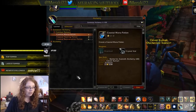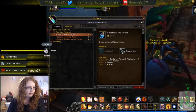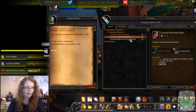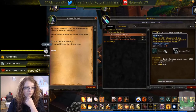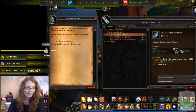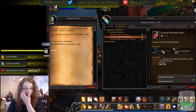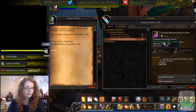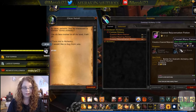Right off the bat with alchemy you get three potions: a mana potion, a healing potion, and a rejuvenation potion. The mana potion costs seven river buds and some crystal vials, the healing potion requires siren's pollen and some vials, and the rejuvenation potion does both and requires two of each.